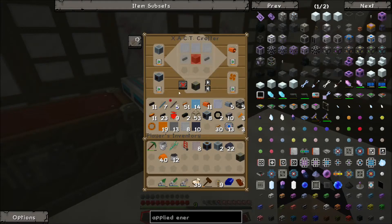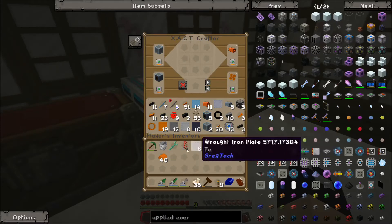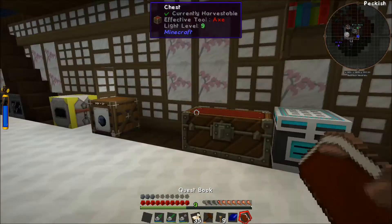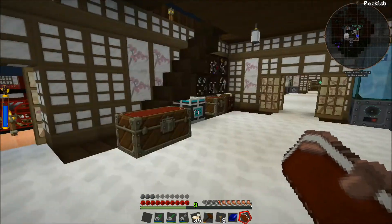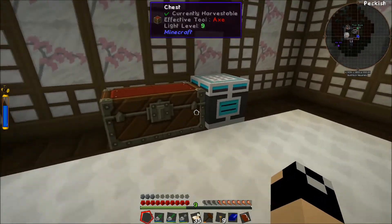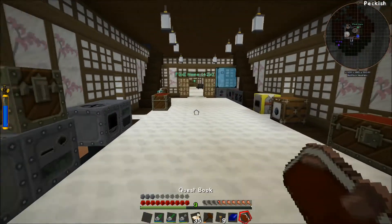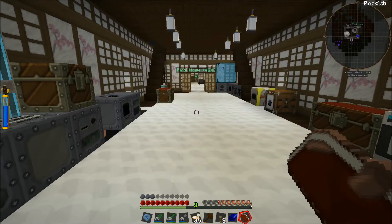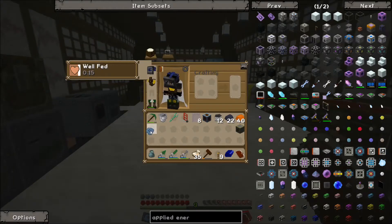That'll get us that. I need to make some recipes for some of this stuff but I'll do it later. I need to actually get all these XACT crafters put together because I know Jason said they actually share inventory. So we could have all of our recipes set up and just have all of our crafters configured — it would make life a whole lot easier.